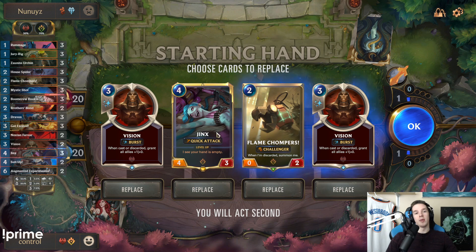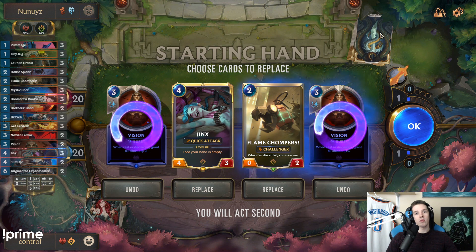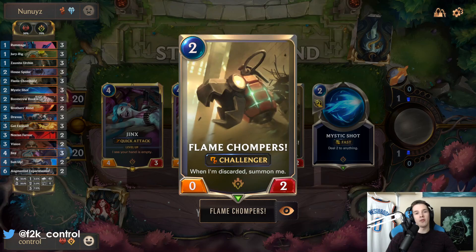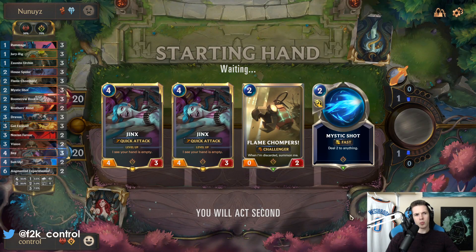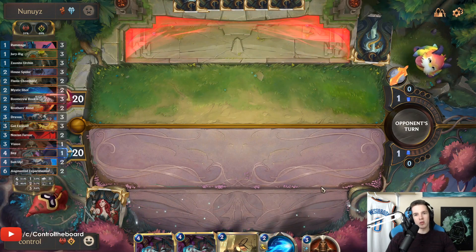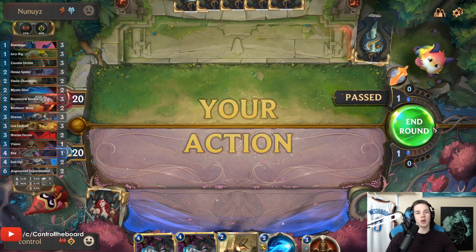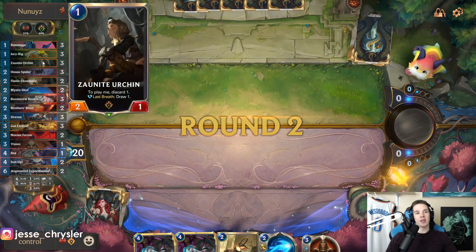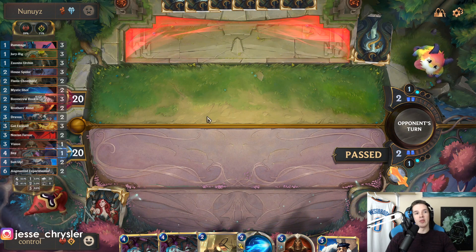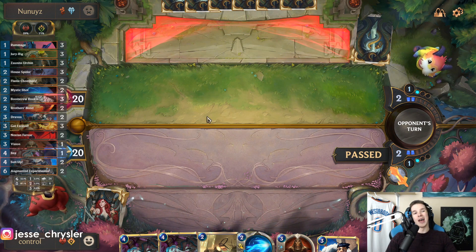Chompers plus Vision is good, it's a combo, but I don't have anything that discards cards. The Get Excited will discard something, so Flame Chompers is playable on three. There's definitely a reason I want to keep Jinx, but it's a little bit weird early on just figuring out exactly how the curve's going to work because Zaunite Urchin is really the good one drop. You can play Jury Rig if you need to but it's not that great.